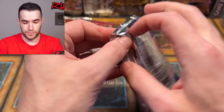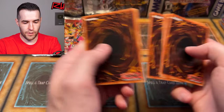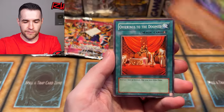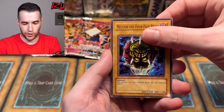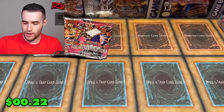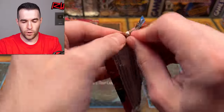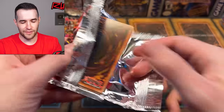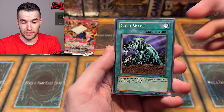One, two, three, four. Hysteric Fairy, Headless Knight, Lady Panther, Grand Tiki Elder, Fairy Guardian, Offerings to the Doomed. LON, give us that Dark Necrofear, Last Warrior from Another Planet, give us a Gemini Elf! Return of the Doomed — another rare, no big deal. Pharaoh's Servant here we go, unlimited original — Jinzo right now! Reverse foil, let's just ask for everything, make it first ed somehow. We have pulled a first ed out of an unlimited LON pack before — that was pretty amazing. Cold Wave, Gamble, Cyber Falcon, Shadow of Eyes, Type Zero Magic Crusher, Twin Headed Fire Dragon, Imitation to a Dark Sleep, Mystic Probe.